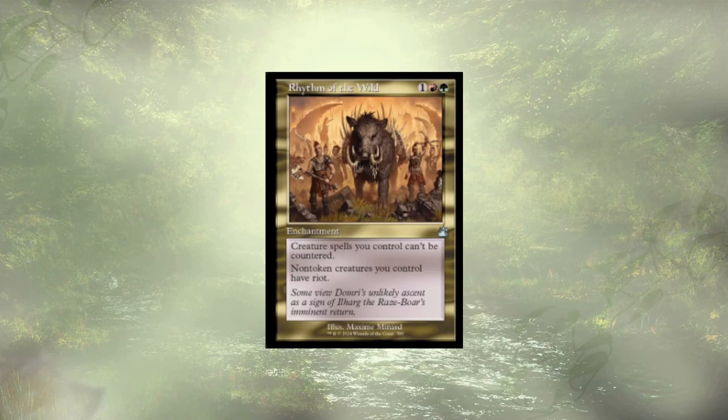Rhythm of the Wild is a nice way to ensure your creatures have haste, so that even if someone wipes all creatures, you're still able to attack right away. Those are the honorable mentions — that's the deck. Were there cards I took out that you think is ludicrous, or cards I added that you think don't quite get the job done? If you enjoyed the video, please consider liking and subscribing — it really helps grow the channel. Until next time, good luck with your builds.